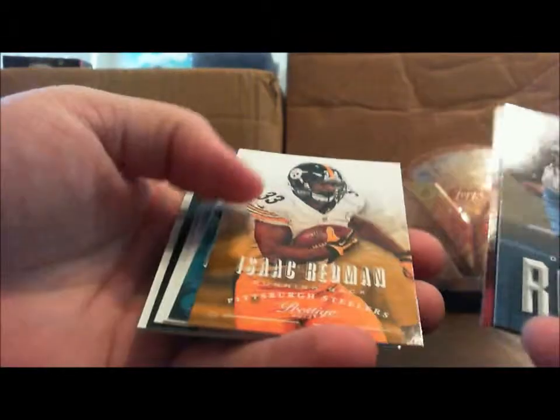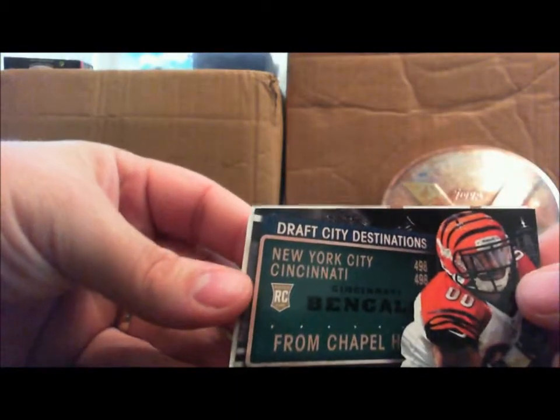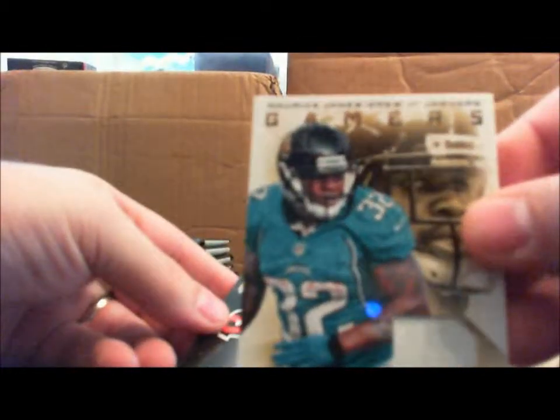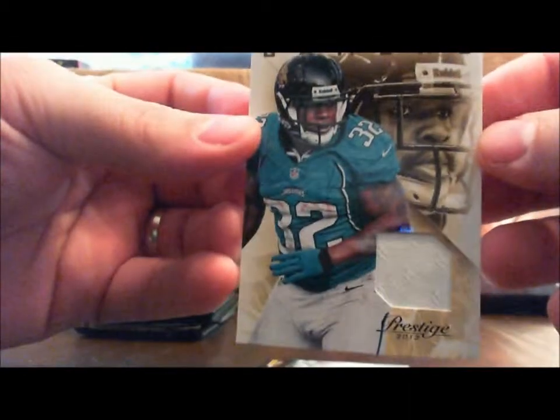Next hit. Ezekiel Ansah, Demaryius Moore, Alfred Morris, Isaac Redman, Rashad Jennings, Jacoby Jones, Jermichael Finley, Giovanni Bernard, Draft City Destinations, and the next hit for the Jags — Maurice Jones-Drew jersey card. Not numbered.